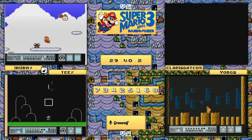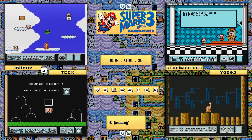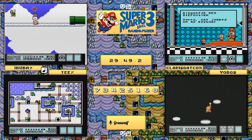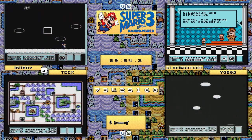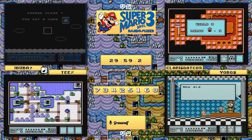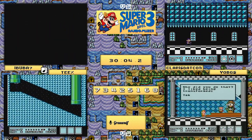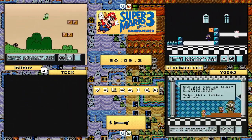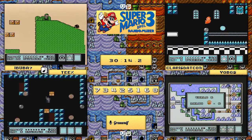Meanwhile teeks and ibuba7 are both trying to figure out their seed. Ibuba7 uses the P-speed strat but won't be able to finish it, had to take a little turn back and lost the P-speed, but will get through with his mushroom. Teeks realizes there's an extra hammer needed and will have to go back and play the other fortress - a little bit of a turn back. claris.com goes ahead and uses the airforce to see what's coming, and finds himself within a fortress.